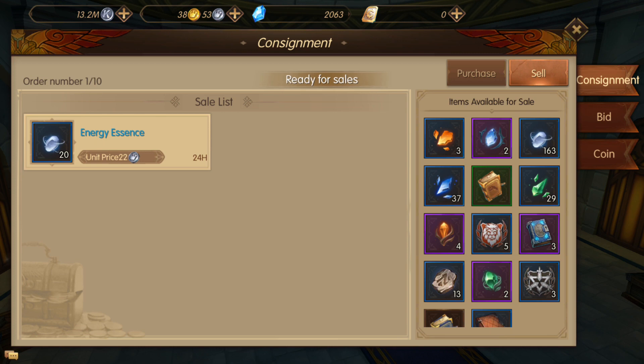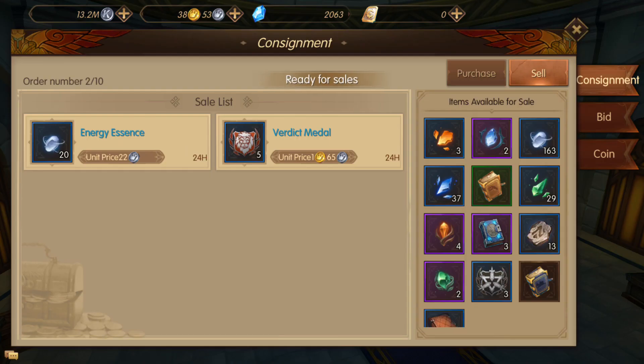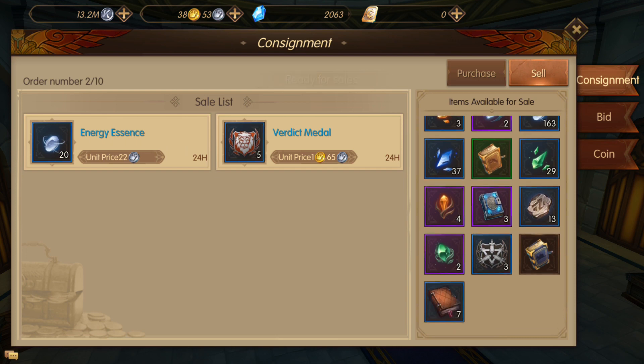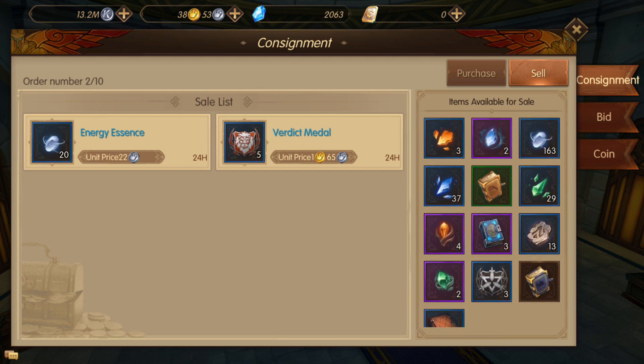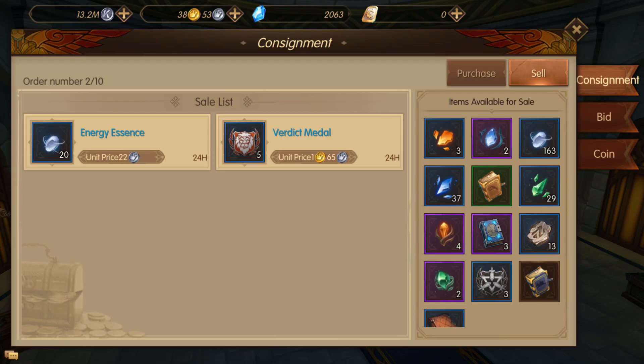Here we have our items listed. Let's try something else — this one sells for way more, like one gold and a half. You can put even higher. The maximum is 1.8, so it won't let you go higher. Let's put all of those and sell. That's another way to get rid of items you don't need.